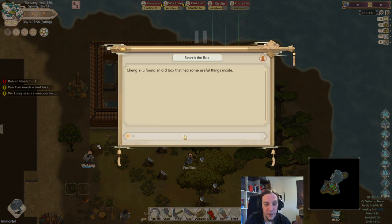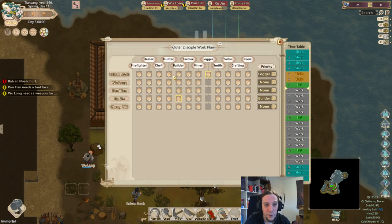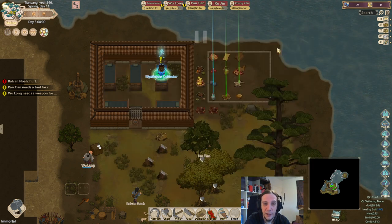Spoiled meals - yum. I definitely should do something about that. Indigo fabric, kind of useful. I guess it's foolish to let people cook who are really bad at that, so let's uncheck that.